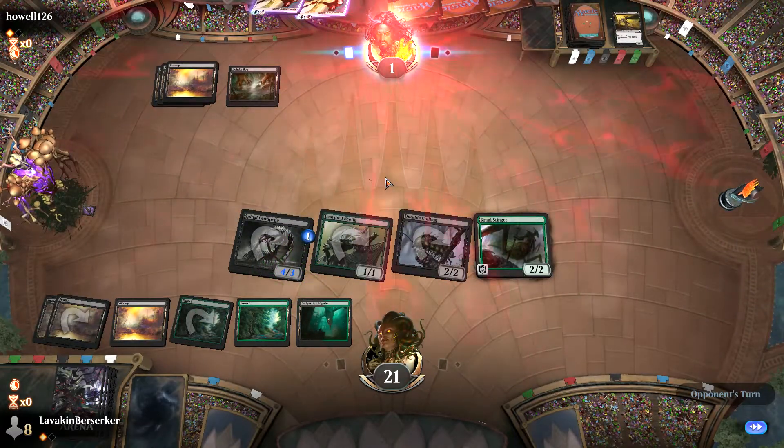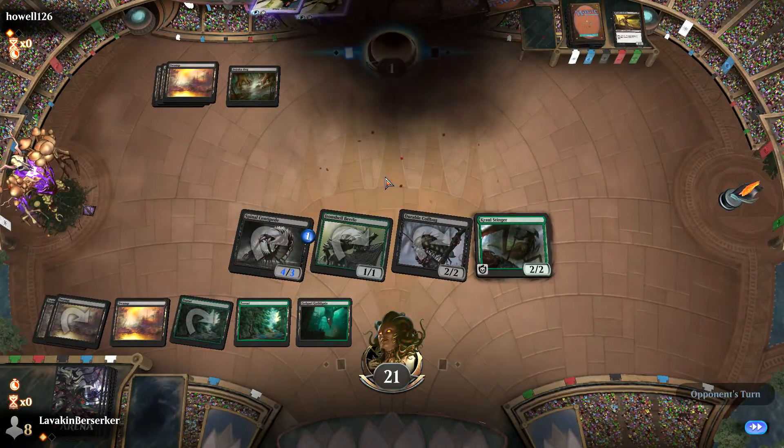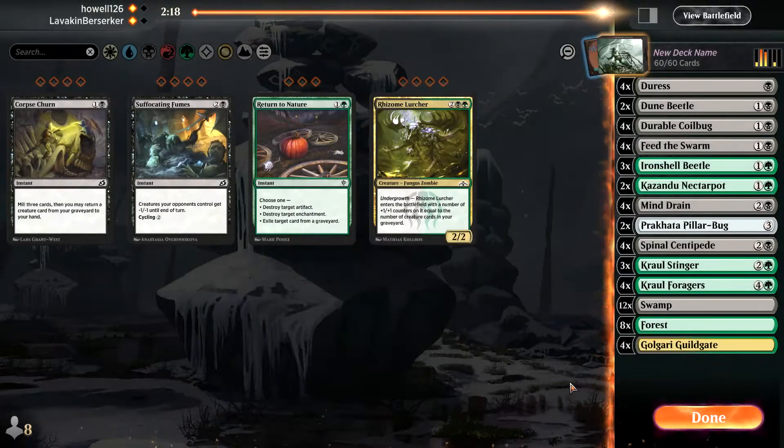I've got him in pretty good shape here unless he has a lot of life gain. I'll play the Crawl Stinger and I think I've got this one. He had some Mana trouble, which definitely hurt. So here we go, game three — let's see if we can make this work.